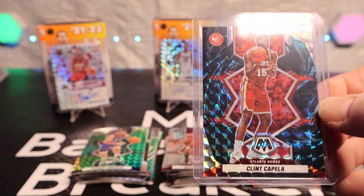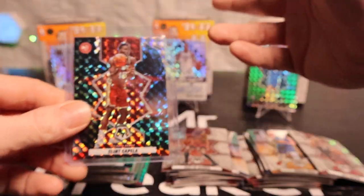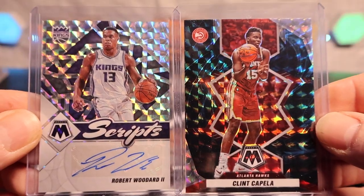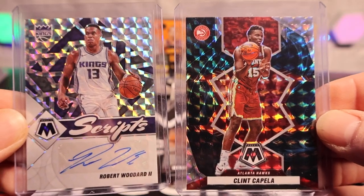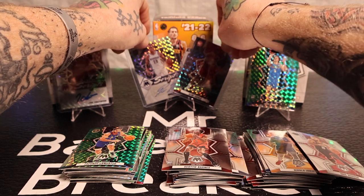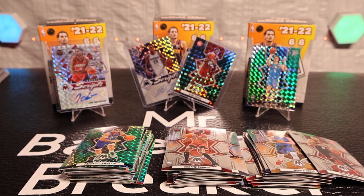Heck yeah man, awesome! I can't remember what boxes did what, other than the middle box — the middle box was a banger, a straight beast. We got the autograph and we got a Genesis, boys — let's go! If you guys like this video please like, subscribe, comment, all that good stuff. Let me know which one you think did the best — obviously the middle killed it with the Mosaic Genesis and the autograph. Super stoked on this one, guys. If you guys would, just stick around, stay with me and we're gonna keep pulling them. Stay blessed, peace.